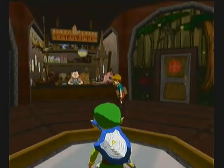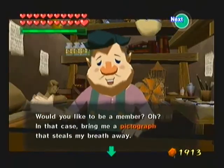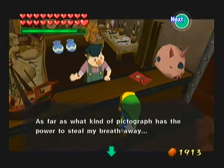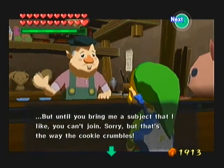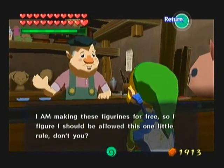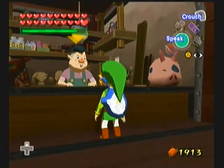I think I entered here when I was exploring and talked to this guy, but I just talked to him again. He says: 'Would you like to be a member? In that case, bring me a photograph that steals my breath away. It can either be a person or a monster — you just have to be careful to take a full body shot of the object facing you. But until you bring me a subject that I like, you can't join. That's the way the cookie crumbles. I'm making these figurines for free, so I figure I should be allowed this one little rule.'